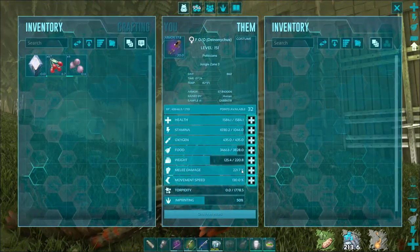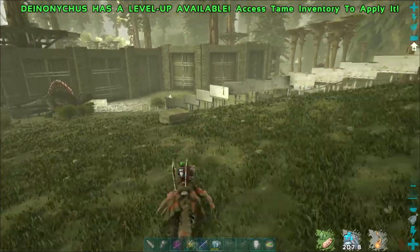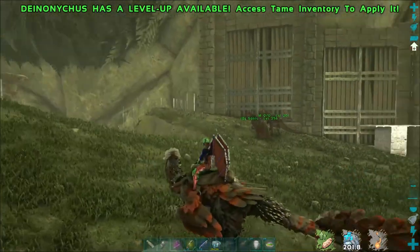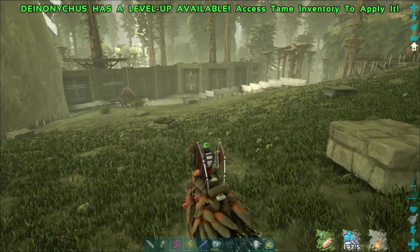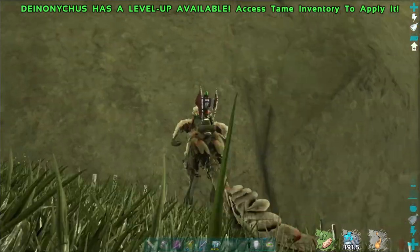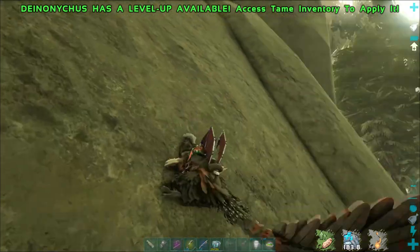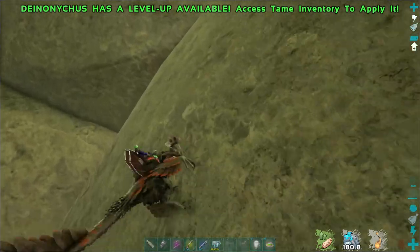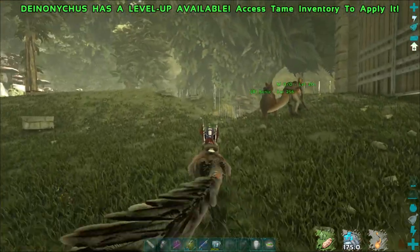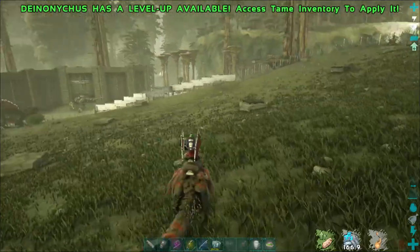The raise time for Deinonychus is a total of 18 hours on small tribes, which is insane. They are insanely fast — this one's encumbered and it still moves really fast. The jump move adds a ton of speed. Here's the real kicker: they can carry an infinite amount of weight. No matter how much weight you have, they can't run but they can still jump, and you can go on walls. They're ranked third overall because that glitch will probably get patched, so abuse it while you can.